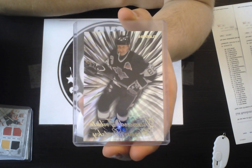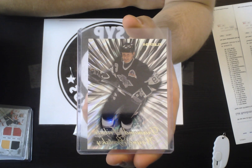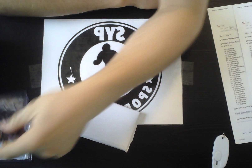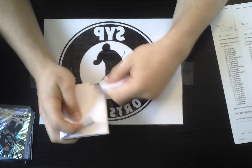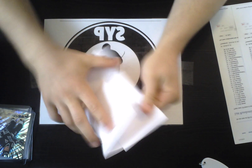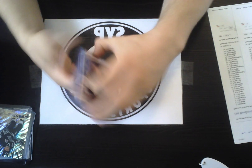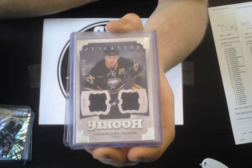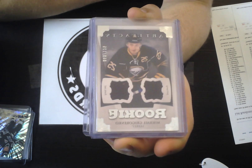Next we have for the Calgary Flames a quad jersey of Dion Phaneuf — that's Lisa Lye. And next we have from Fleer Showcase — these are awesome cards — we have a throwback diamond tribute for the LA Kings of Wayne Gretzky, and that is Lisa Lye.